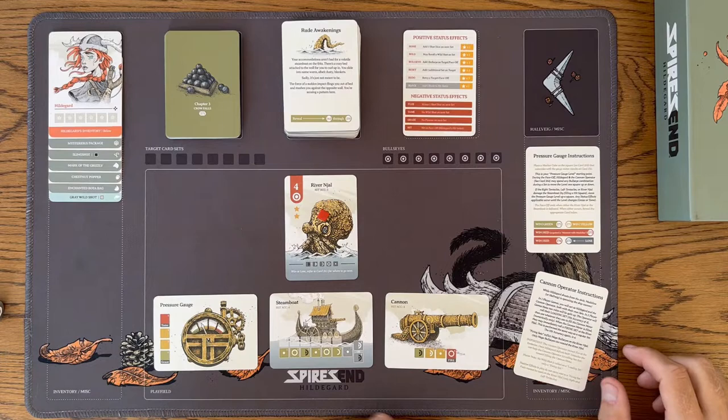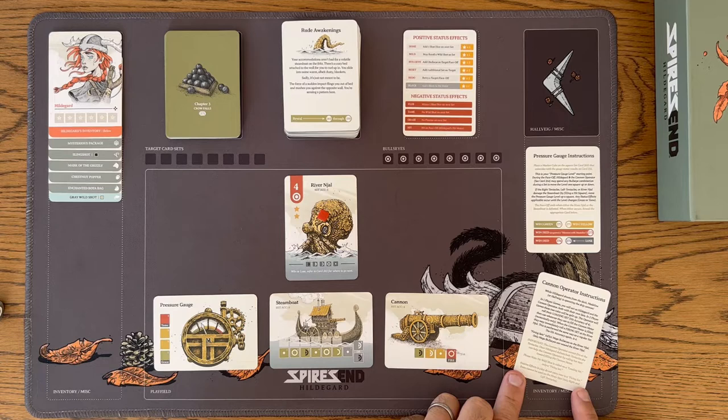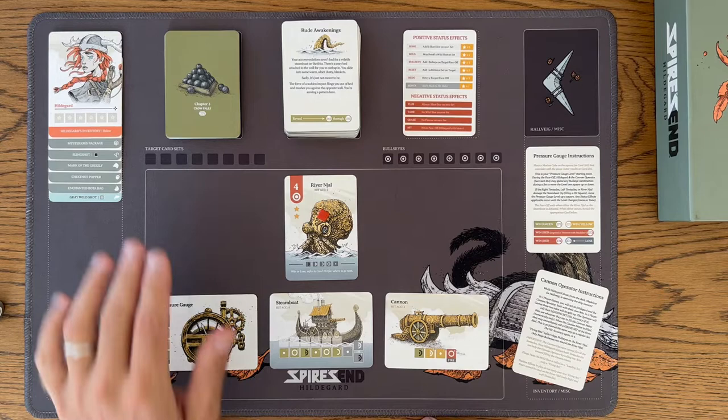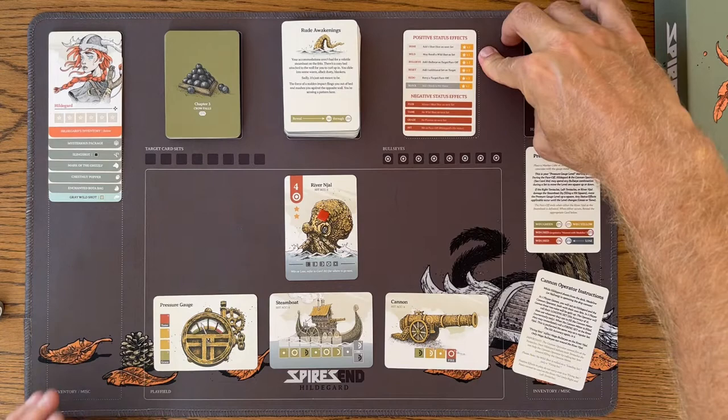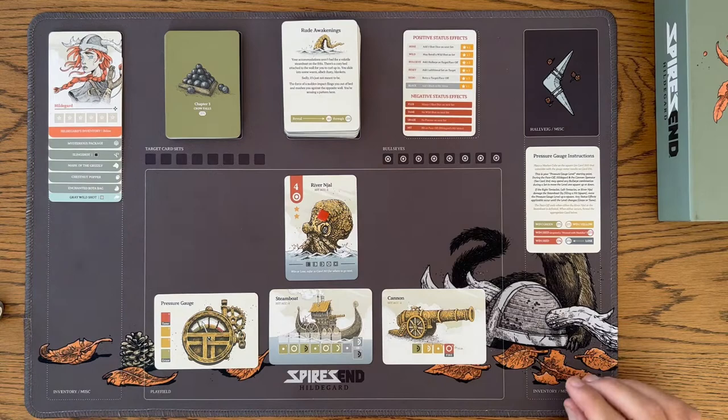No wild shot is rolled on the loading set — only the firing set. Positive effects in play do not carry over to a firing set. Feats cannot be used on the River Nijal, only the right and left tentacles. For example, if Hildegard used a feat of marksmanship to get honed — adding a shot die — the cannon operator would get it for loading up the cannon, but if the cannon were already loaded, that doesn't carry over to the firing set too. You can't use it on everything.